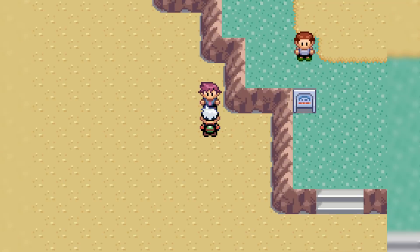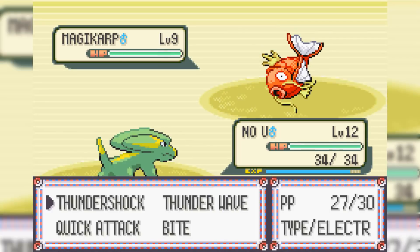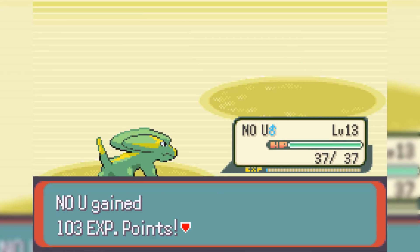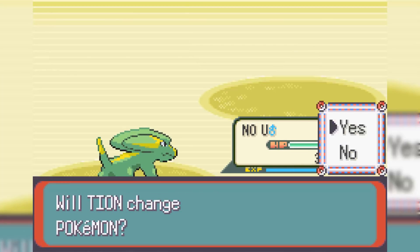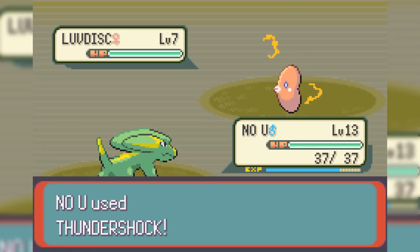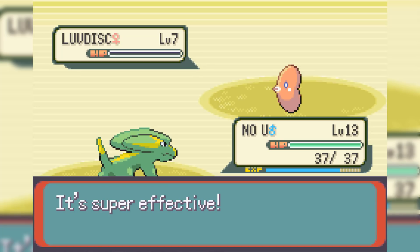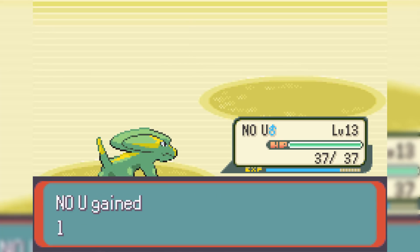No U then uses Thundershock on a Spurt Trainer, easily taking it out. Next up is the Dreaded Fisherman that everybody hates — especially me. But since we got extremely lucky and got Electrike on Route 102, we're able to use Thundershock to take out all of his Pokemon in only one hit. If No U doesn't die, this is going to be one of our strongest Pokemon. We finally beat the Dreaded Fisherman and head into Petalburg Forest.